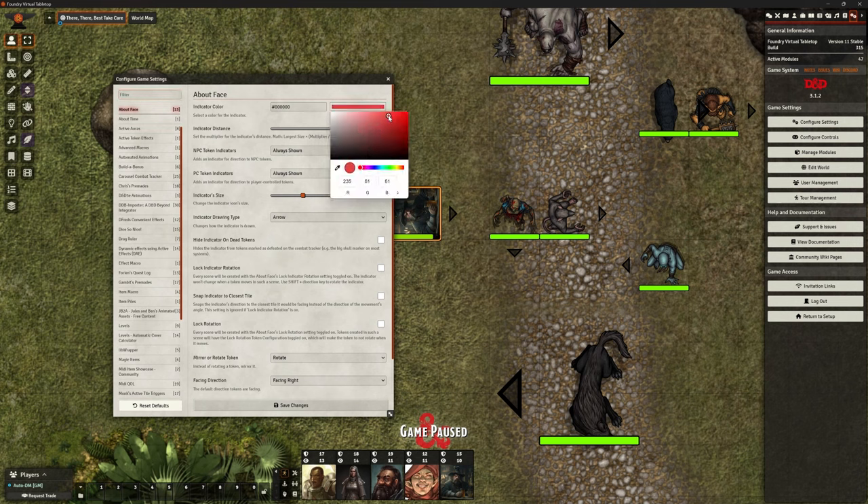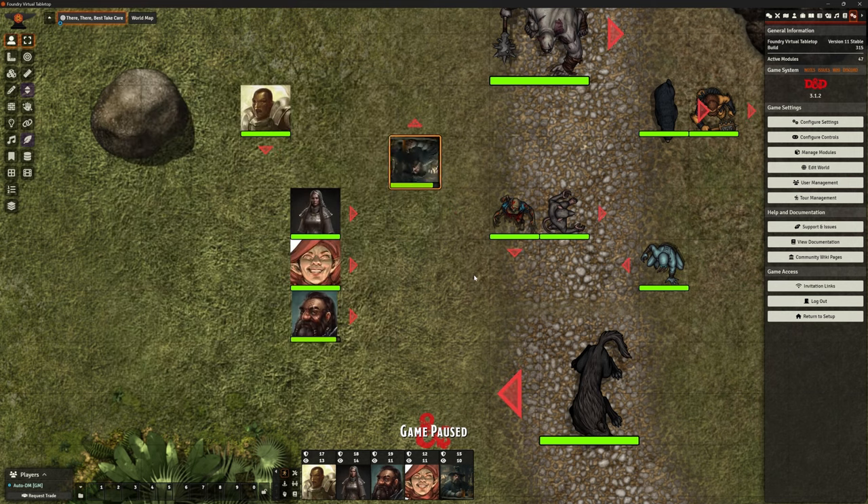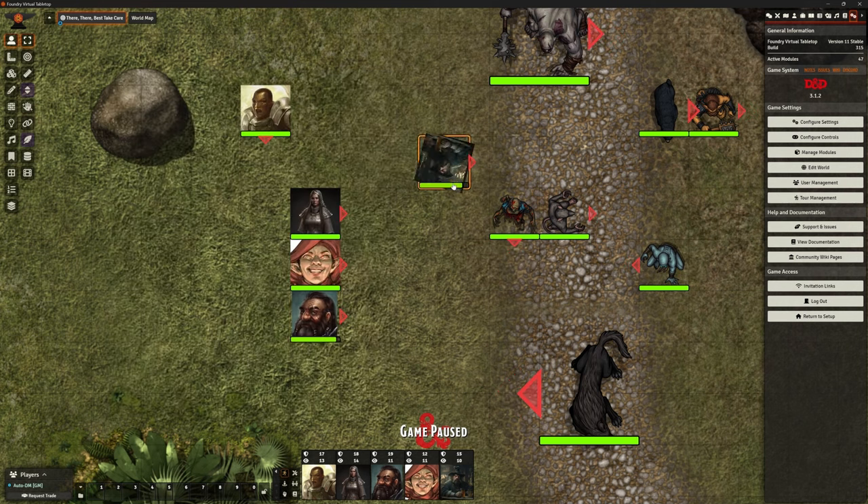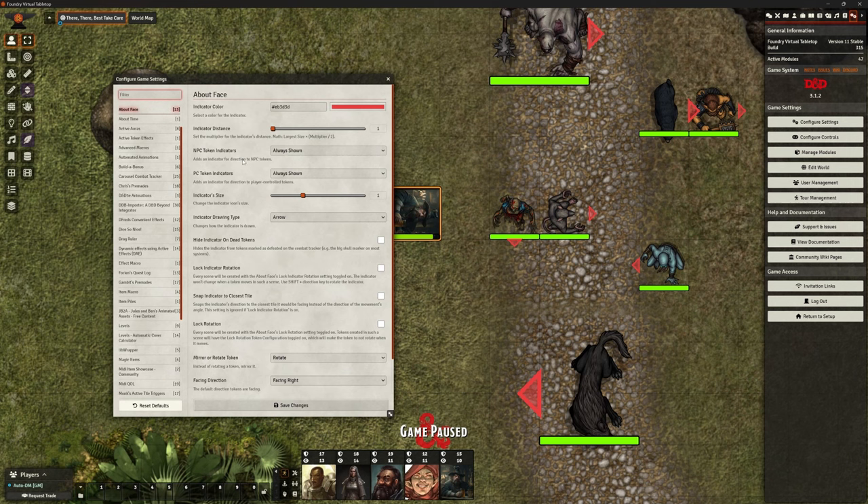We can change that indicator color to anything we like — for example, a nice red color, whatever's going to work for you. You're probably going to want something that stands out. We can also change the distance it is away from our token. If I bring that right the way down, you can see the arrows are really close to the token — you might find that slightly less intrusive. We can choose to show them on NPCs or on player characters. Again, perfectly up to you.